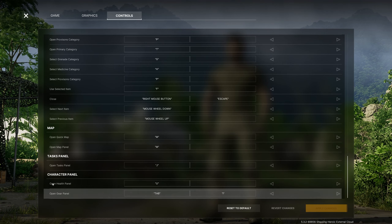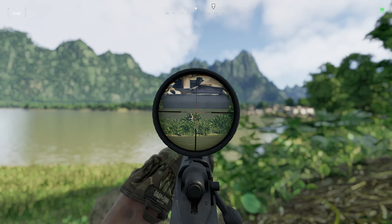I want every time I hit tab to open up my character inventory, but what it used to do is open your last thing, and then when you hit tab it would still close it. Now, since I rebound the gear to tab, every time I hit tab it opens it but never closes it — so you have to hit tab to open and then escape to close it.